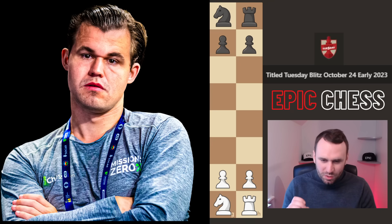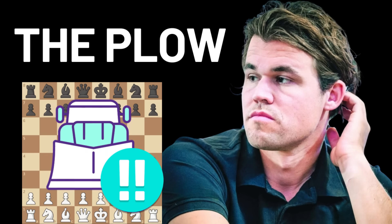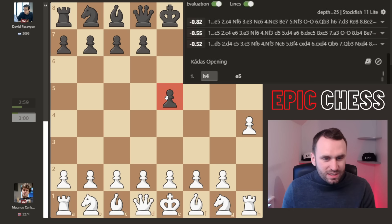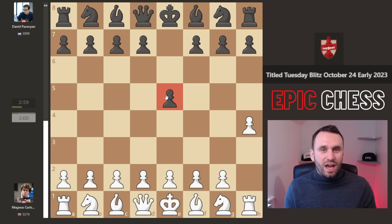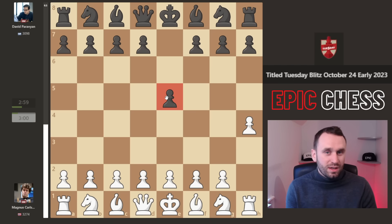Once again Magnus opens with this move, a move I've jokingly coined the plow, and his opponent plays pawn e5 — the ultimate test of the plow, because this is the top recommended move by Stockfish. This was going to be my title for this video: Magnus faces the ultimate test with this dubious opening. But then everything changed when I was analysing this game, because Magnus is truly changing the way chess is played at the elite level and the way I personally think about chess.